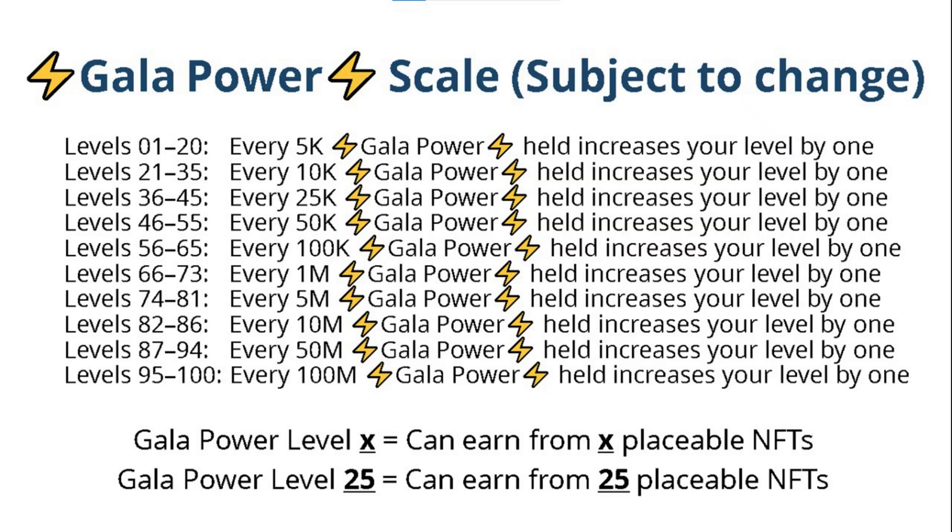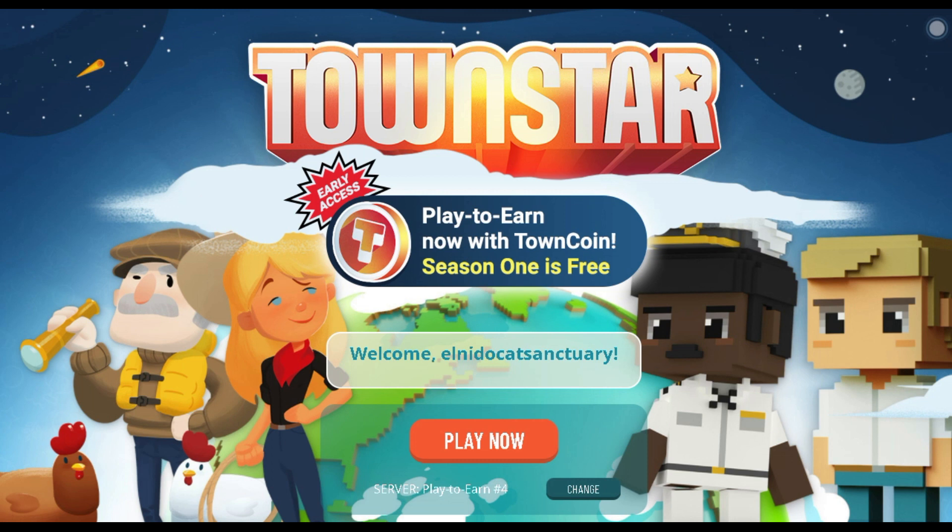There is a system of levels based on your GALA Power, and your level is the limit of how many NFTs you can earn from. So if your GALA Power brings you to level 25, you can earn TAUN Coin from a maximum of 25 NFTs. Essentially, GALA Power is what determines how many NFTs you can earn TAUN Coin from.